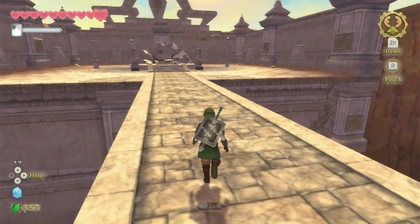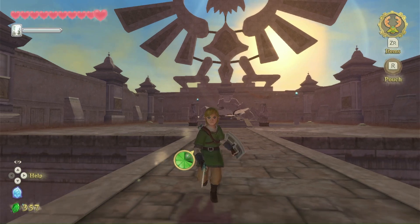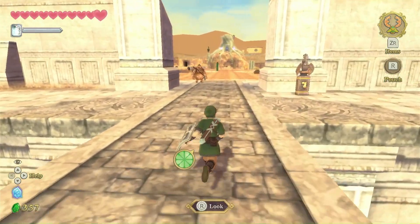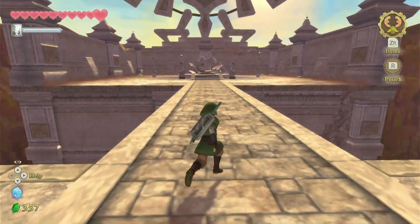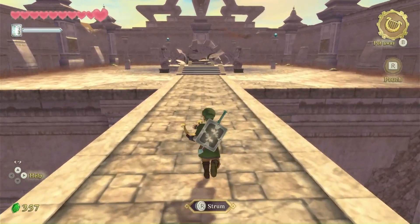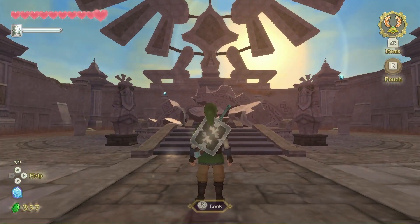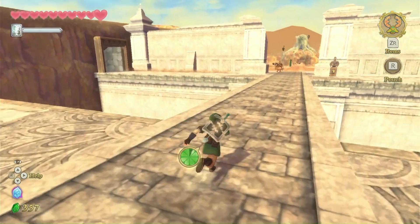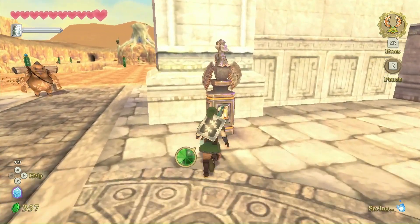Hello everyone, I'm MasterAlston11, and welcome back to The Legend of Zelda Skyward Sword HD. Last time, we took on the Lanayru Mining Facility, saw Zelda, got ourselves the harp so now we can strum, and heard Impa destroy the Gate of Time. So now we have basically no way of following them because Ghirahim came over and attacked us.